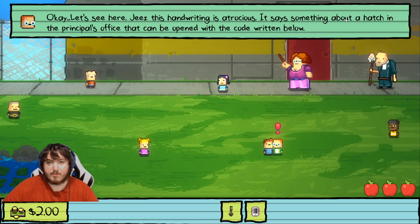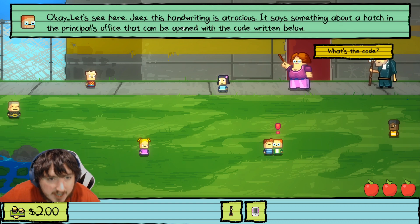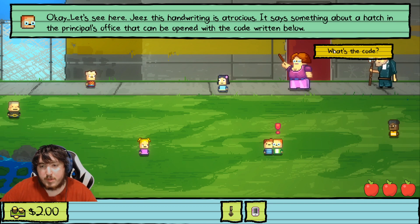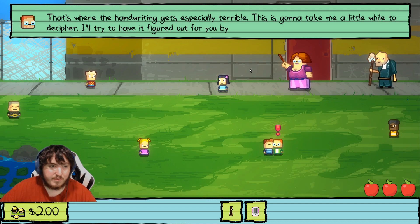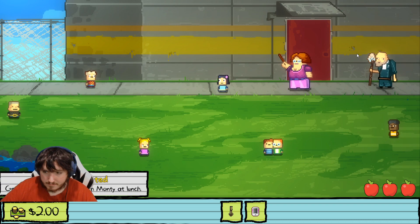'I'm Monty, if you need something come talk to me.' I need to read this. 'I'm sure I'll read it for you, but it's going to cost you a buck.' Deal — yes, take the buck. 'Okay, let's see here — Jesus, the handwriting is atrocious. It says something about a hatch in the principal's office that can be opened with the code written below.' 'What's the code?' 'That's where the handwriting gets especially terrible — this is going to take me a little while to decipher. I'll try to figure it out for you by lunch.'